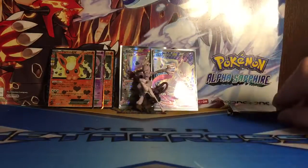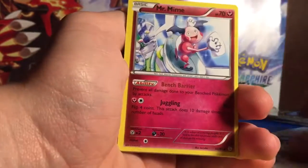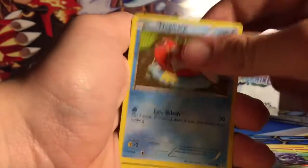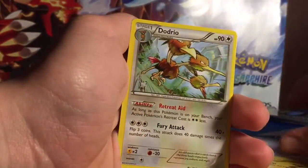I have a Flareon from this set already, so now I'll have three — I'll have to check. Okay, third to last pack. We got Floral Crown, Team Flare Grunt, Mr. Mime, Tangela, Magikarp, Steel Energy, Pikachu, Energy Switch, Dedenne, and Dodrio.